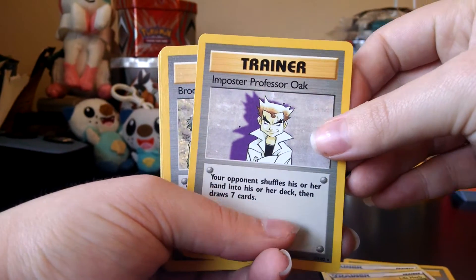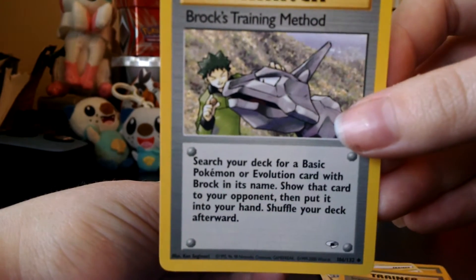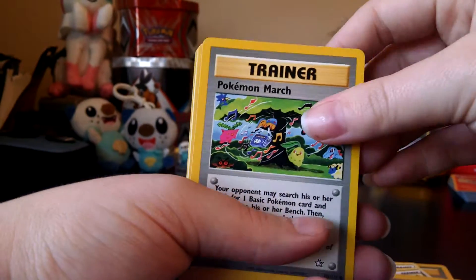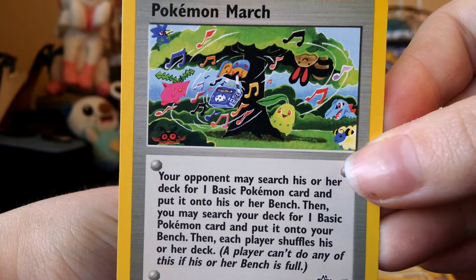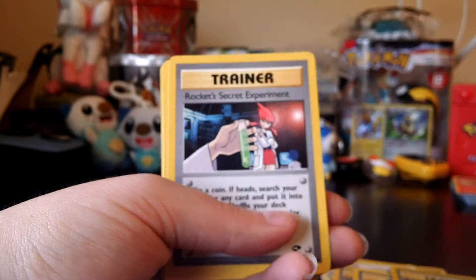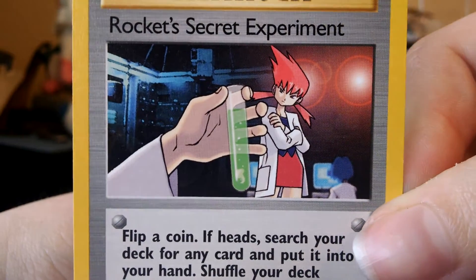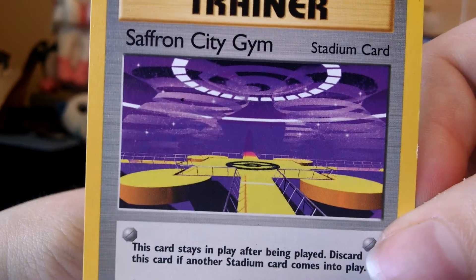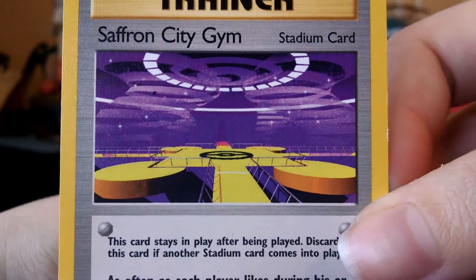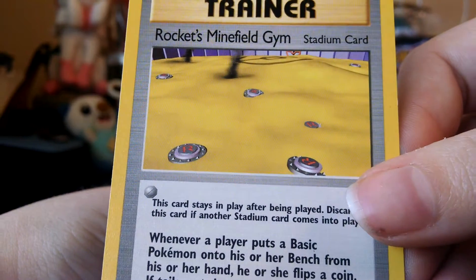I've got the Impostor Professor Oak, Brock's Training Method — I really like the art on this. The Pokemon March, which I also got because it has really cool artwork. And then I got Rocket's Secret Experiment, because if you didn't notice I'm a big Team Rocket fan. I got the Saffron Gym because it was one of my favorite gym leaders. Rocket Minefield — again, Team Rocket. How cool is that?